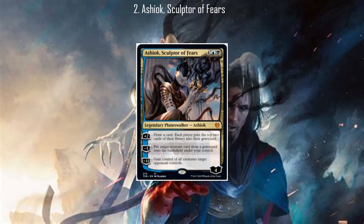Moving on to number two: Ashiok the Sculptor of Fears. This one's the newest card on this list and it also has a very unique draw ability among Planeswalker deck Planeswalkers. It doesn't just have a draw effect — it has a draw effect with additional upside. Because you draw and mill two off of every single player's deck. This is even more of an upside because the second ability can reanimate one of the cards that gets milled off of the top.